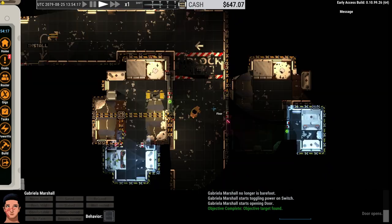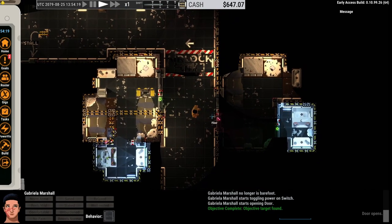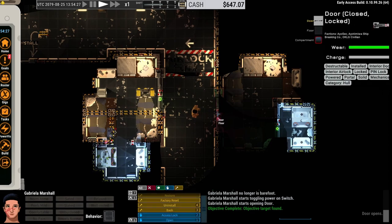Let's talk about one of the new mechanics available in Astroneers as of the 0.10 branch. You can now hack doors.